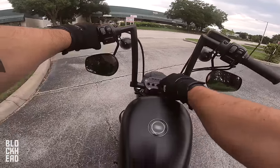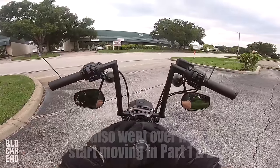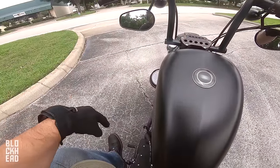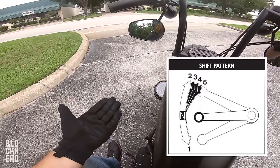All right, starting it up. Pull the clutch in, make sure you're in neutral, kickstand's up, starting the bike. So going from neutral, pulling in the brake, pulling in the clutch, and I'm going to press down into first gear. First gear is down, neutral is the next up, and then you have second. So from here I could either pull up into second gear or down into first.